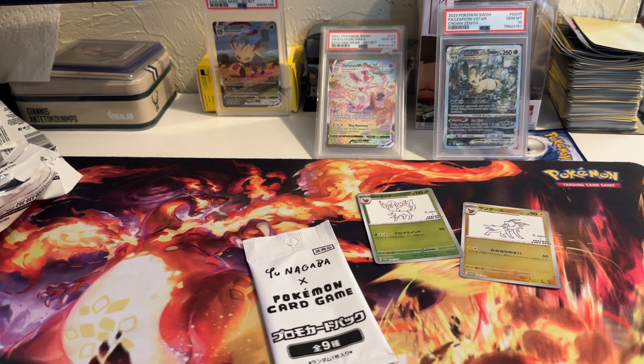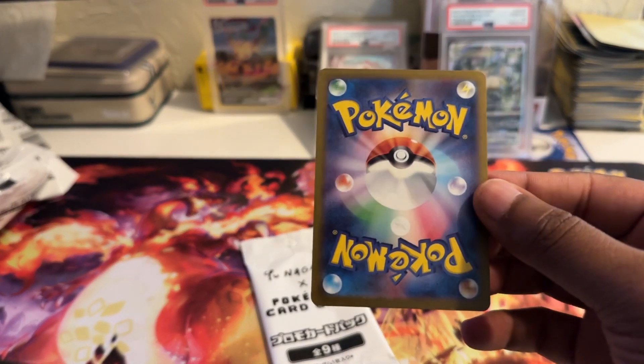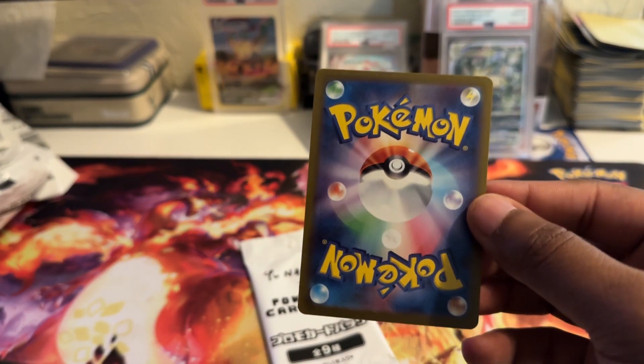Pretty nice to have in the collection. I'll probably send these off to get graded too, but I'll probably just hold on to them for a couple weeks, maybe a couple months — wait for some of my other cards to come back. See what I can get on my Glaceon — that one's at PSA. My Jolteon VMAX is out there, my Flareon VMAX is out at PSA. So we got a bunch of them over at PSA.